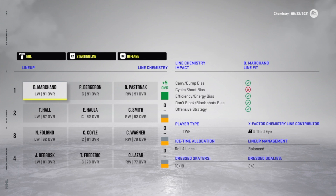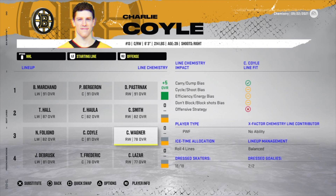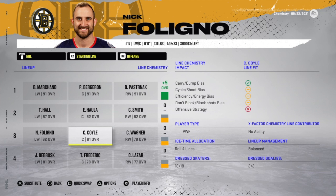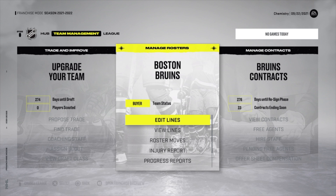Now you can start thinking about improving your team's chemistry. For example, looking at the third line — Nick Foligno has two check marks but his preferences don't align well with this coach. Charlie Coyle is zero, and Wagner is zero. You could revamp the third line by either changing your coaching system or trading for players more appropriate for this coach.